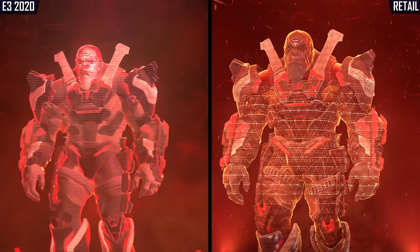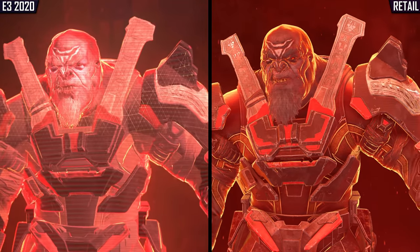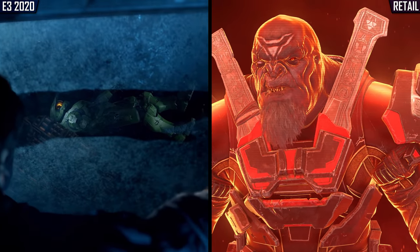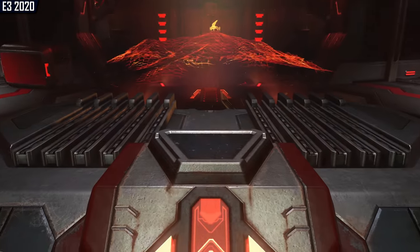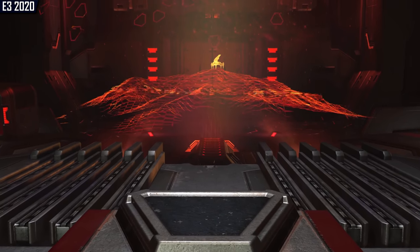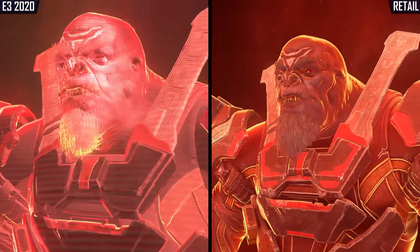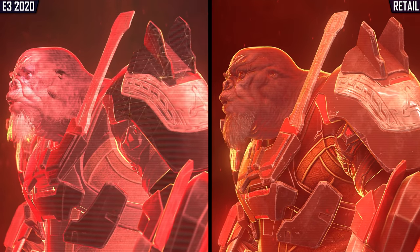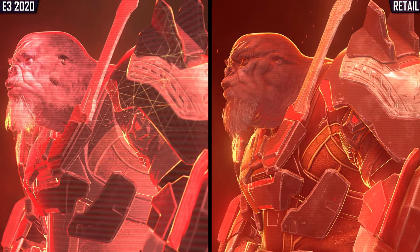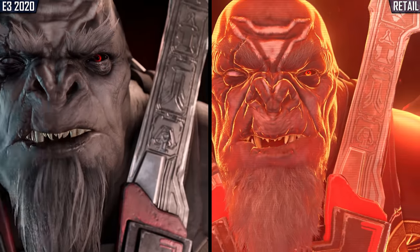Finally, the demo wraps up with another cinematic cutscene, this time introducing Infinite's lead antagonist, Escharum, who provides a lengthy monologue once the player interacts with the cannon's terminal. Because the AI character known as The Weapon hadn't been officially revealed back when the demo first premiered, the E3 version actually skips over her short segment at the start of the cinematic, though the rest of the dialogue from Escharum himself remains the same. Additionally, Escharum's hologram is now more detailed in the final build, and the holographic red ambient light has been tweaked as well, making it easier to pick out details on the model. The hologram does not smoothly transition into a live view of Escharum in color, but instead fades out as the player's mission has only just begun.